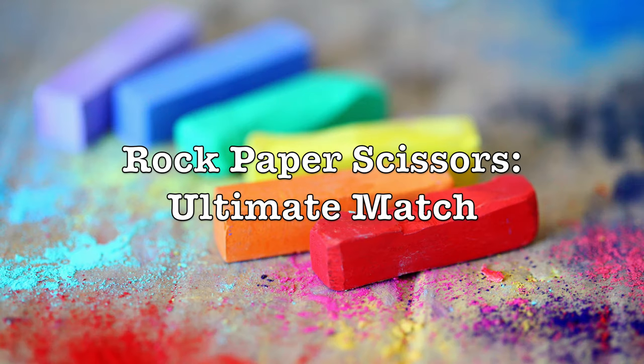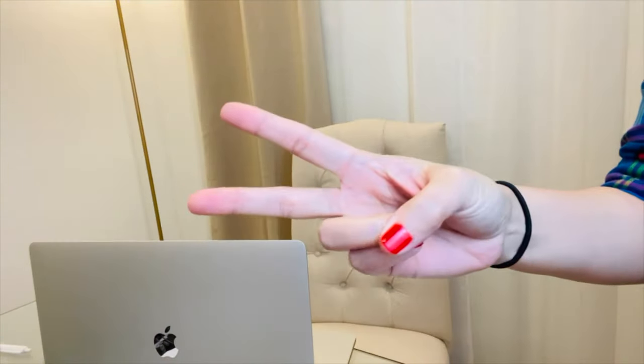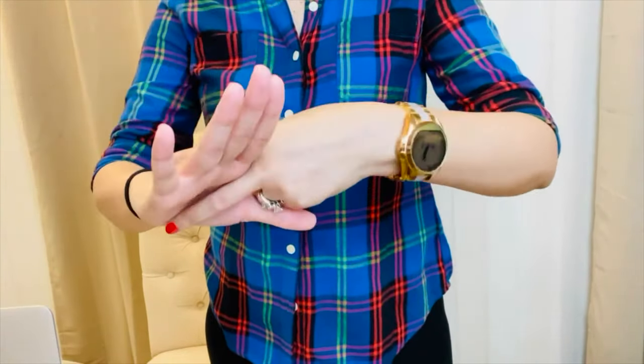Our first game is called Rock Paper Scissors Ultimate Match. We all probably know the classic rock paper scissors game — count to three and using your hands make a rock, paper, or scissors. Paper beats rock, rock beats scissors, and scissors beats paper.